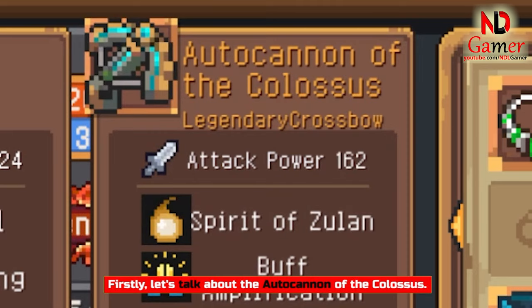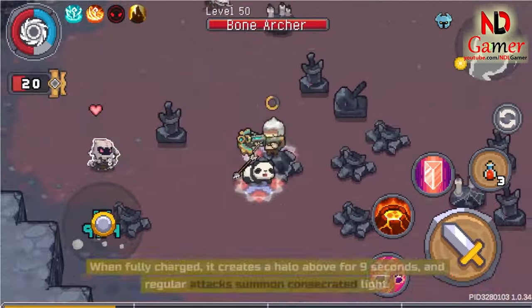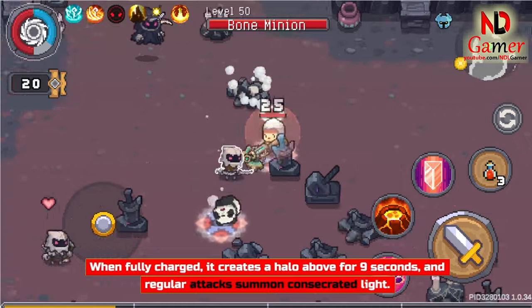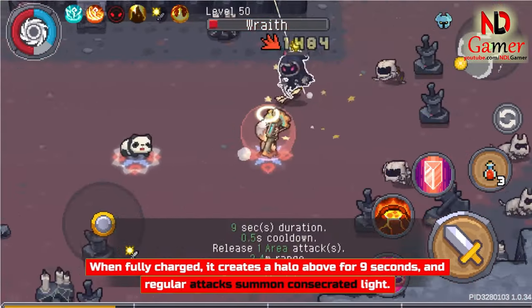First, let's talk about the Autocannon of the Colossus. When used for regular attacks, it shoots an arrow dealing light damage. When fully charged, it creates a halo above for 9 seconds, and regular attacks summon consecrated light.